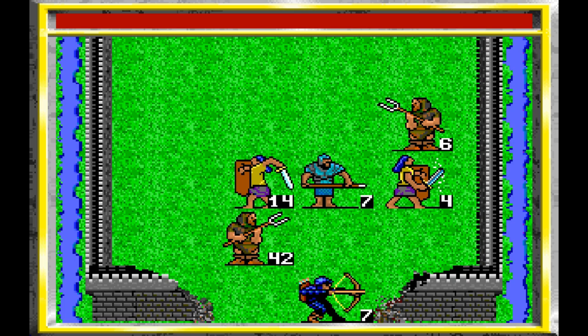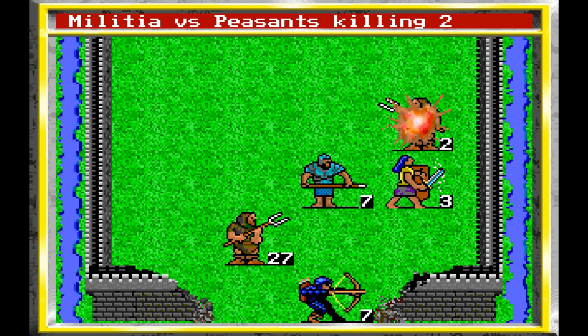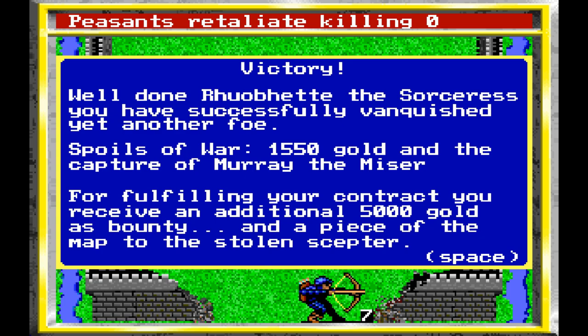The pikemen are pretty nasty, but the rest of the castle units are very middling — they don't really have any strengths. It tends to be that we just have a lot of them to throw at things if need be. Well done, Rovet — you have successfully vanquished yet another foe! We get 1,550 gold for the capture of Murray the Miser, and for fulfilling the contract we receive an additional 5,000 as bounty, plus a piece of the map to the scepter.